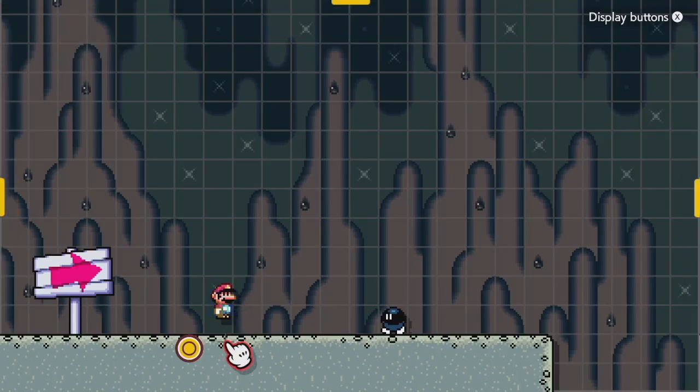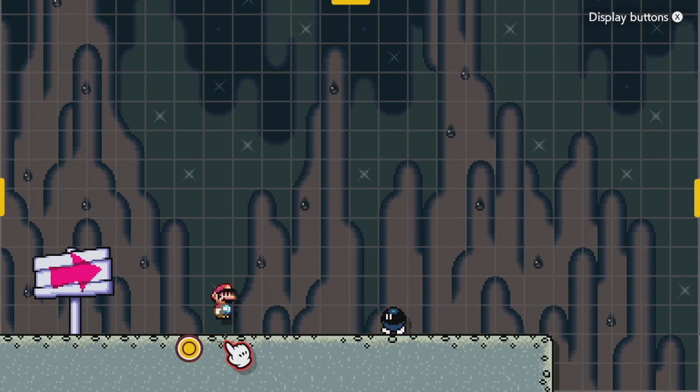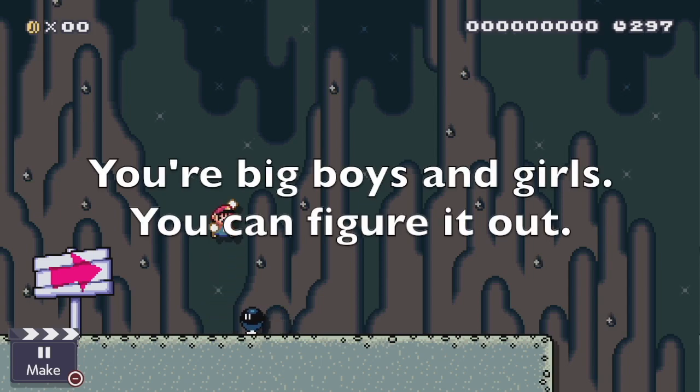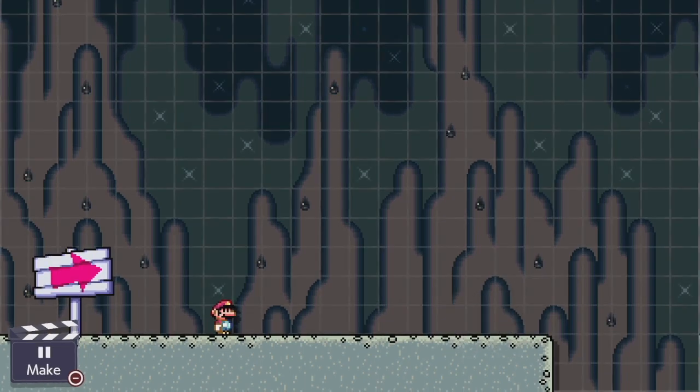The Bomb is a standard Mario enemy available in every single game style. It has a very similar movement pattern to a Goomba, and the main difference is that it gives you a bomb when Mario stomps on it. Bombs have a very similar behavior to Goombas in terms of how they walk around — you can put them in pipes and blocks, etc. Today I'm going to focus on the bomb part of the bomb.